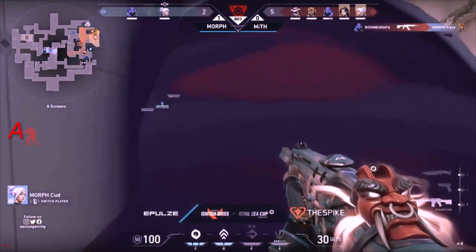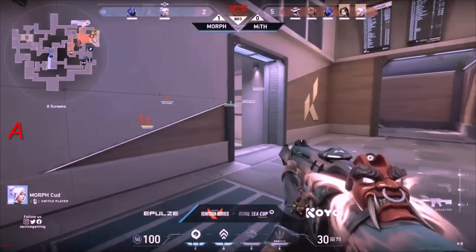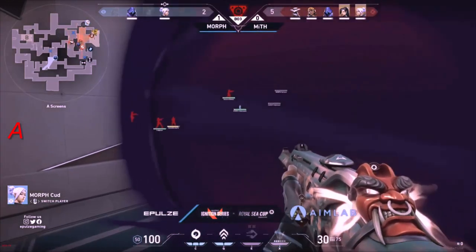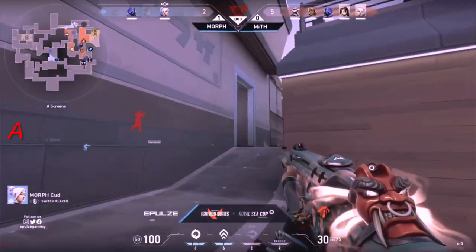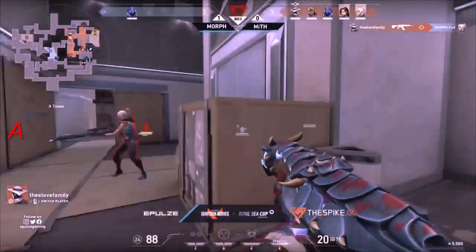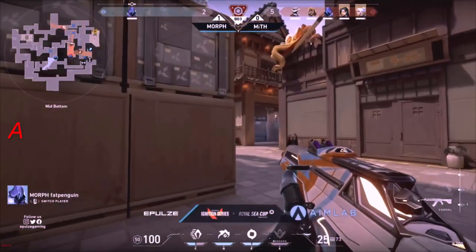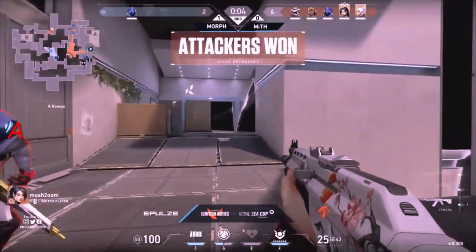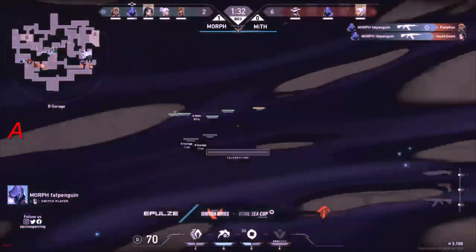I think Morph's strategy works on all the other maps except for this one. Boom will be able to take Freya — two members left. It might be a flawless run for Myth if they keep this up. Maybe another save from the side of Morph — Cut as well as the Omen should just not go for it, but this might be an opportunity for an exit frag from Cut. Unfortunately, Cut is going to lose that rifle. Fat Penguin hunkering down in the mid lane — I don't think they're going to be able to scout him.